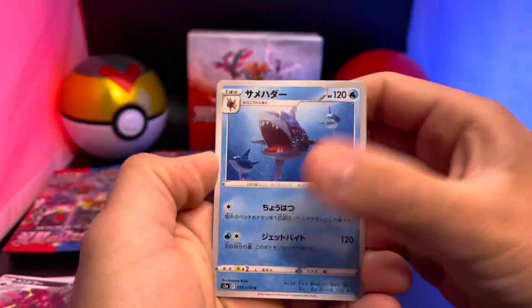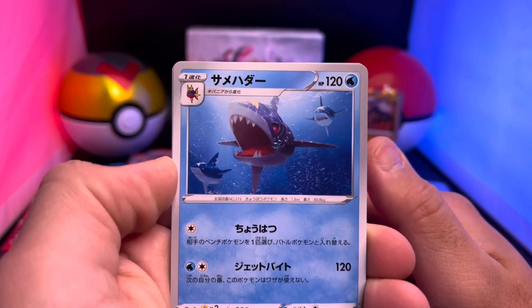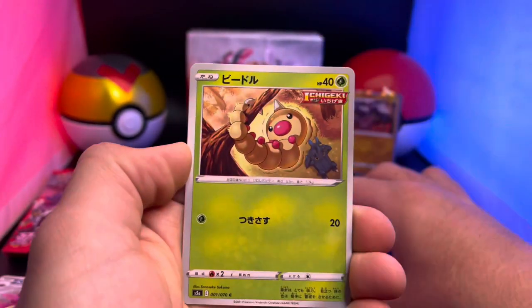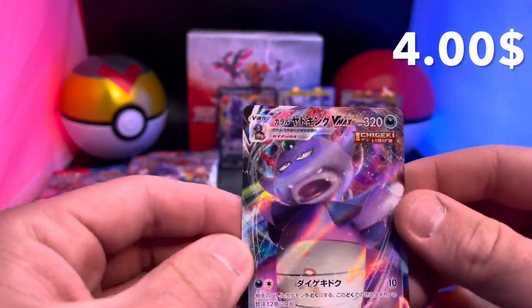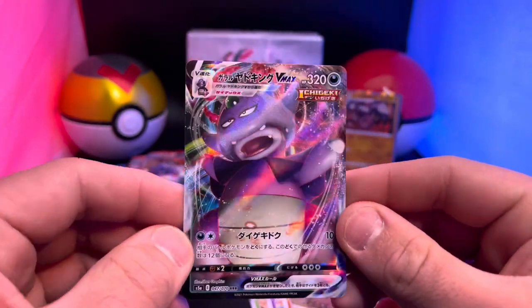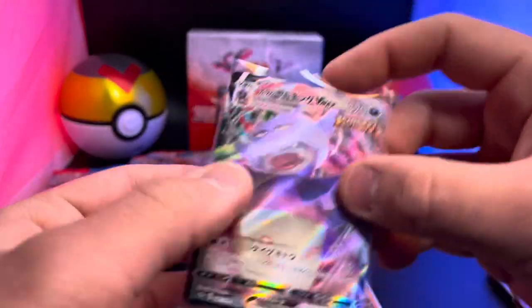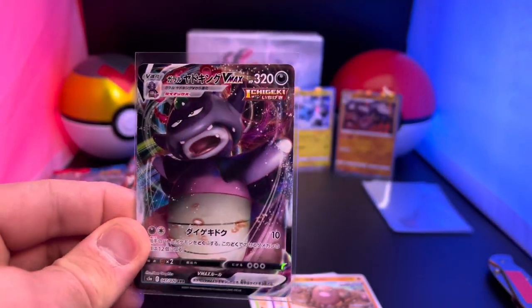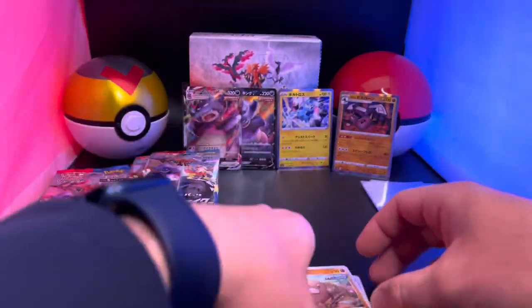Five cards — look at that art for that shark! That is the Sharpedo — look at that, he's got three of them, kind of scary. Weedle again, there's the Dugtrio. Oh, there we go — our next hit! The Galarian Slowking Vmax card! There's our first Vmax — so we get the V and now the Vmax. Very nice — Galarian Slowking Vmax!